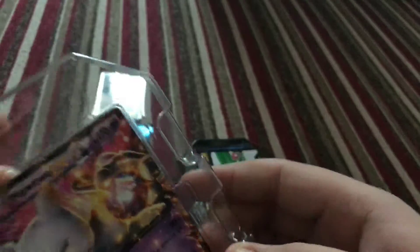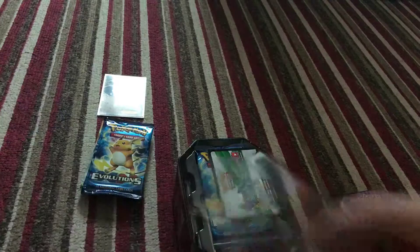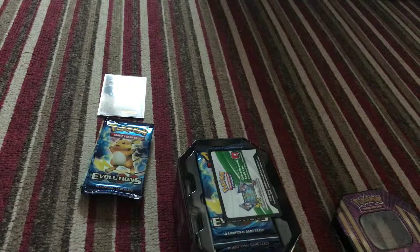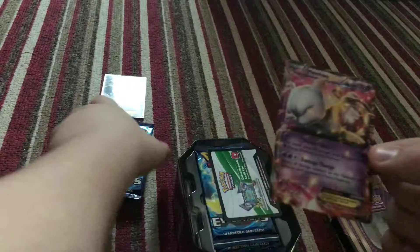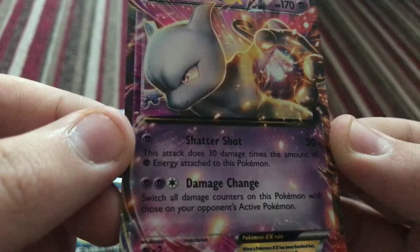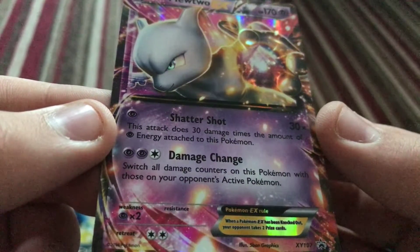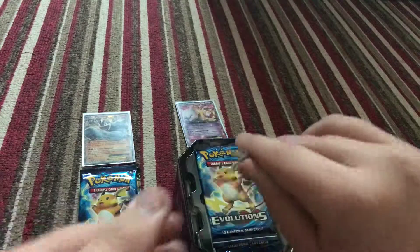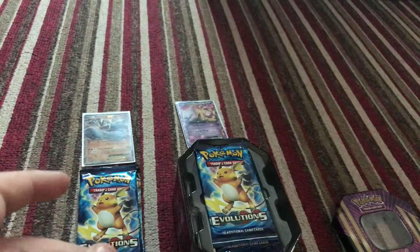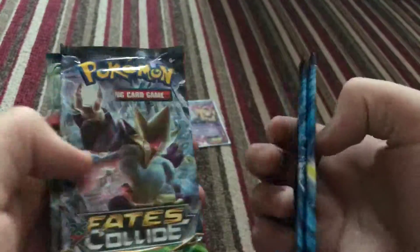We have the Shattershot Mewtwo. I'll take a close-up - that would be about a Gem Mint 9. Shattershot does three times the amount of energy attached to this Pokemon. Then you've got Damage Change - switch all damage counters on this Pokemon with those on your opponent's active Pokemon. Another code card, which I'm going to keep. We've got Evolutions, Evolutions, Fates Collide, and Breakpoint.